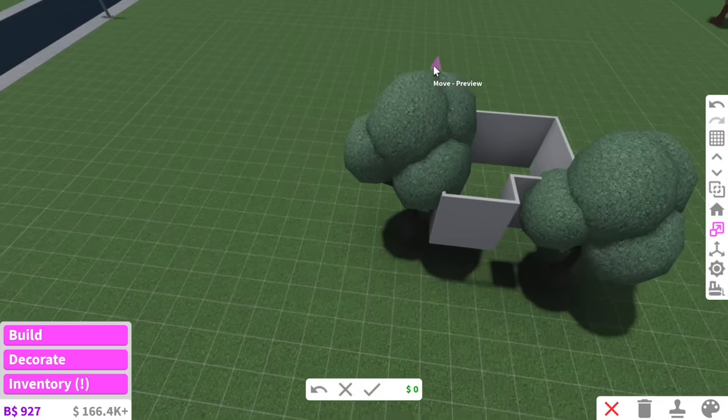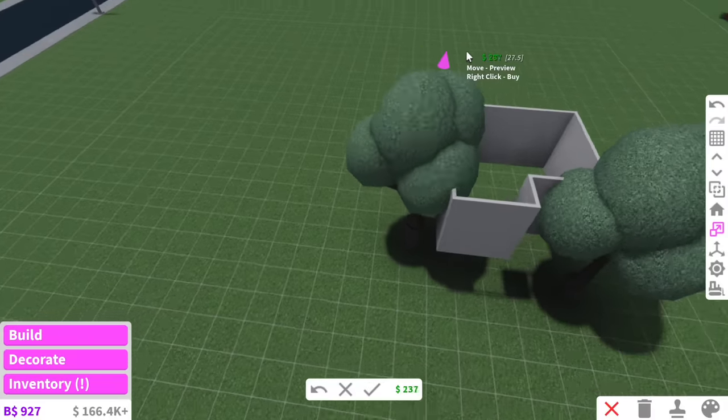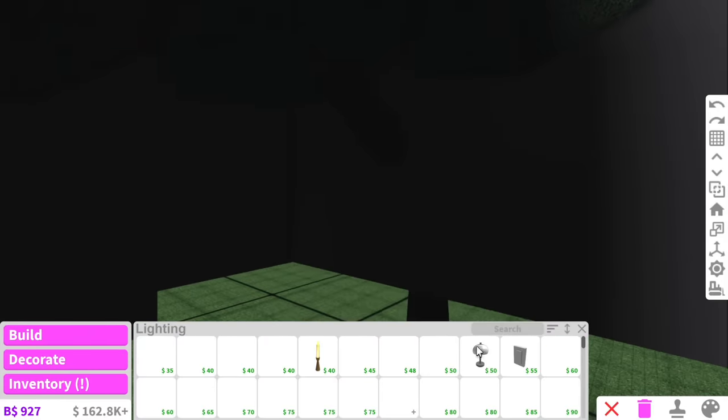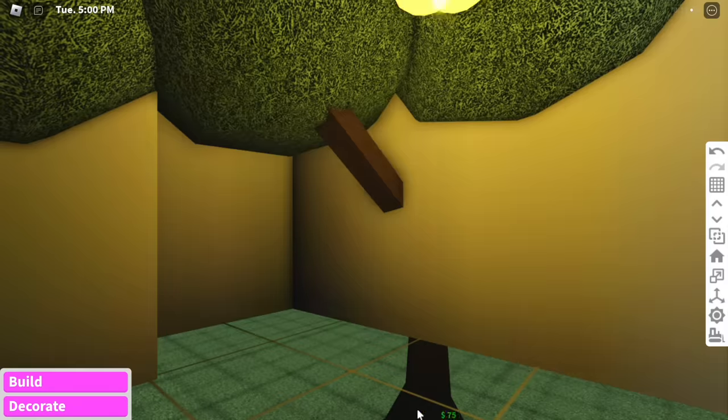Oh my gosh, I'm an idiot - I can lift these trees up! Why did I not do that in the first place? Look at that, that looks better. I just had to lift that up. Okay, I can't really see what's going on inside the treehouse - can we just have a light in here?